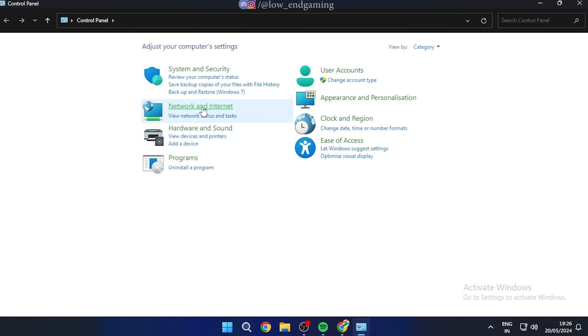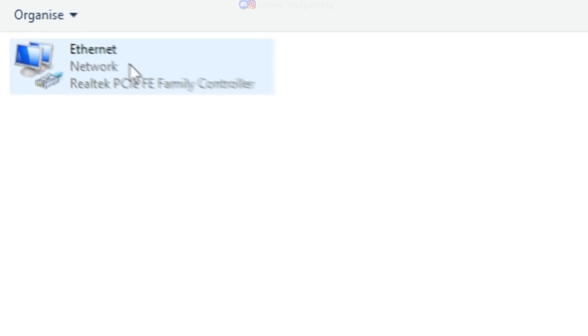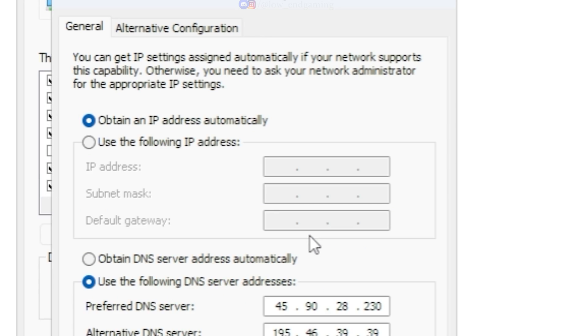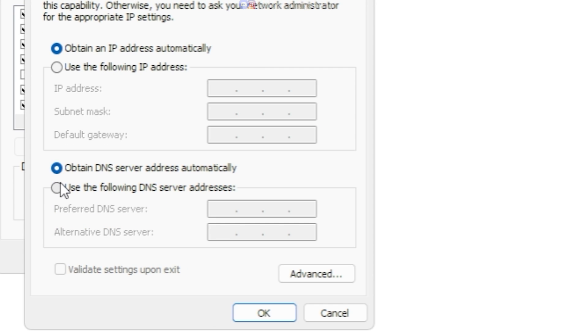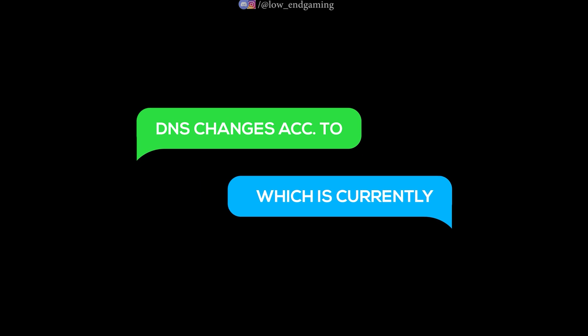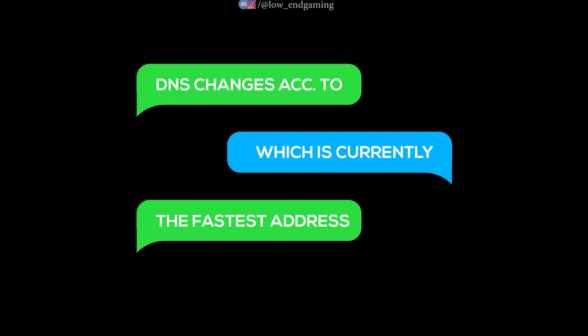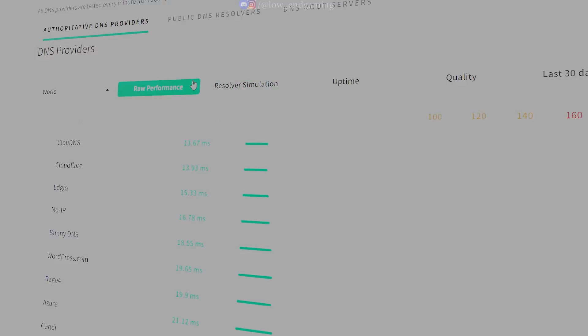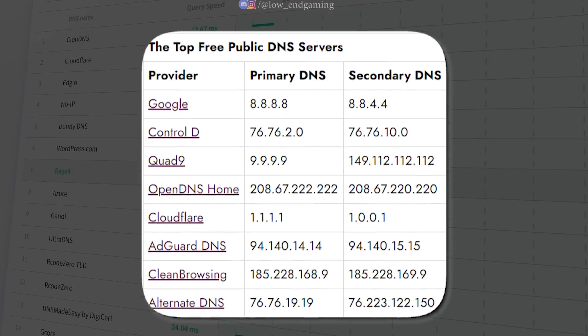Next, open your control panel. Go to network and internet, then network and sharing center, then change adapter settings. Right click and go to properties. Select protocol version 4 and go to properties. Tick use the following DNS address. In preferred type 1.1.1.1, and in alternate type 1.0.0.1, then click OK. This DNS address changes according to which DNS server has the highest speed currently. Go to this website and check which is the fastest server and apply it. These are also the fastest public DNS servers.